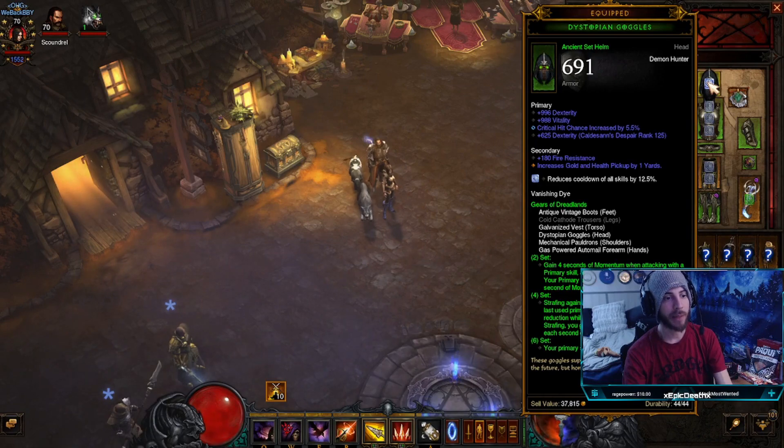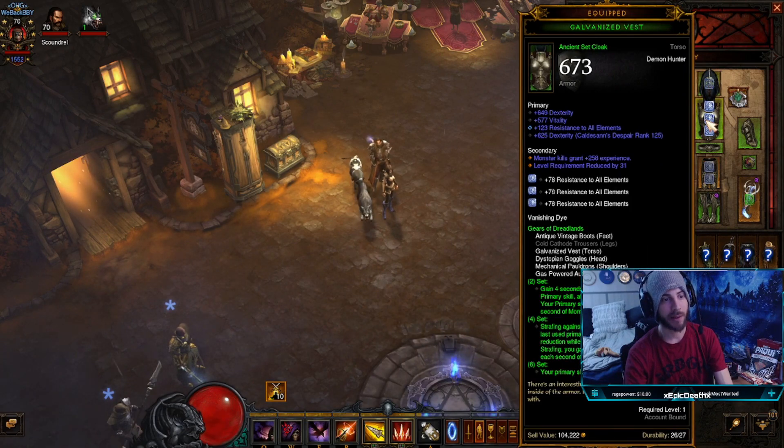For my helmet: dex, vitality, or dex, resistance, crit chance would be the prioritization. The chest piece is just for tankiness — dex, vitality, resistances. You can see I have this one augmented, so as long as you have dex and resistances you're good; you can always put more paragons in vitality, so resistances are the priority.